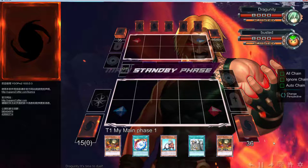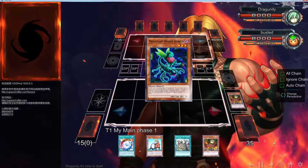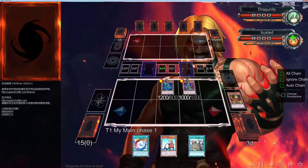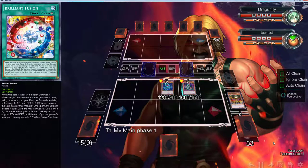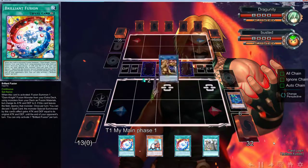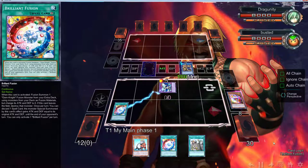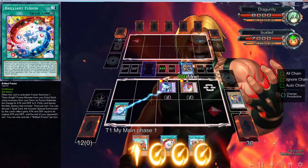As you guys already know, Rescue Ferret allows me to come up with some of the stupidest plays you would never see because it's just so stupid. That's what Ferret allows me to do, so I'm going to take full advantage of it. This is a two-card combo — Ferret and Scorpio — and that's pretty much all you need.